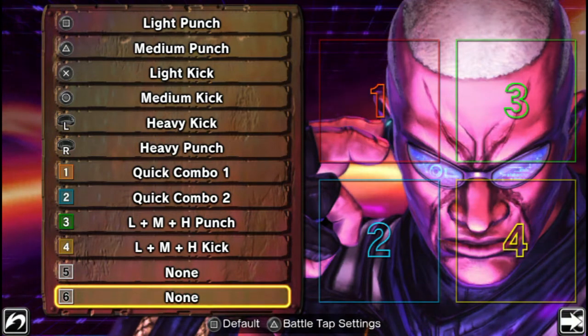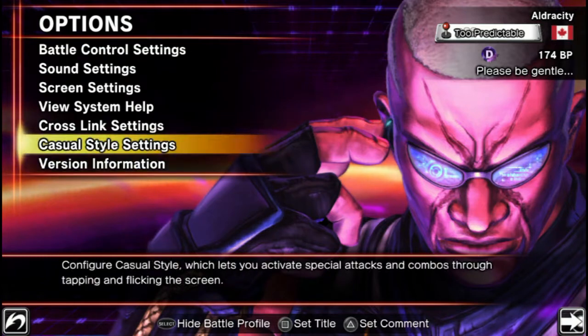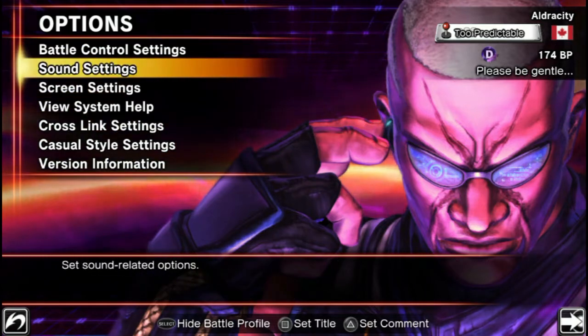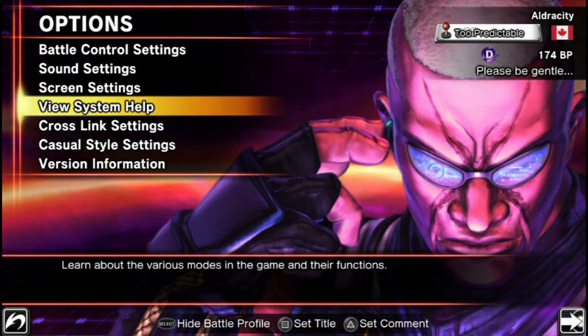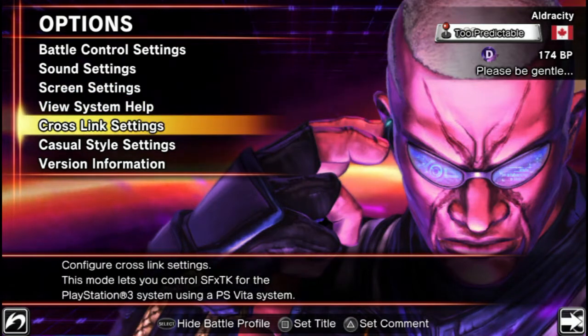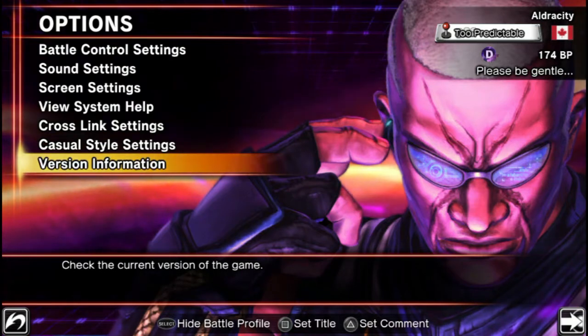The rest of them you can do however you feel like. You do have Quick Combo 1 and 2 as well — those also have a binding to the regular pad. Other than that, you have fairly standard settings: sound settings with separate sliders, screen settings, show or hide UI, system help showing you what the menus do, crosslink and casual style settings, as well as version information in case you want to know which patch you're on — frame changes, damage, and all that good stuff.